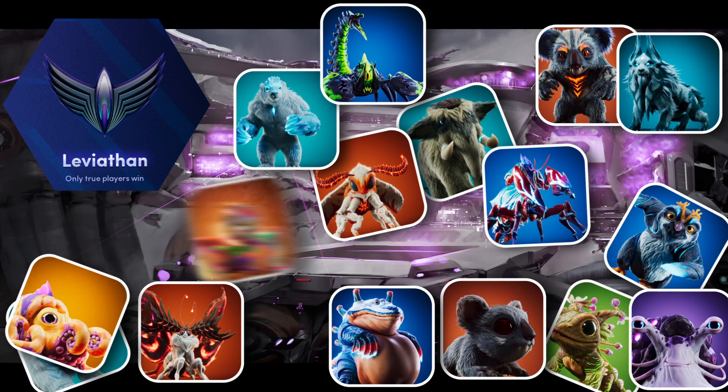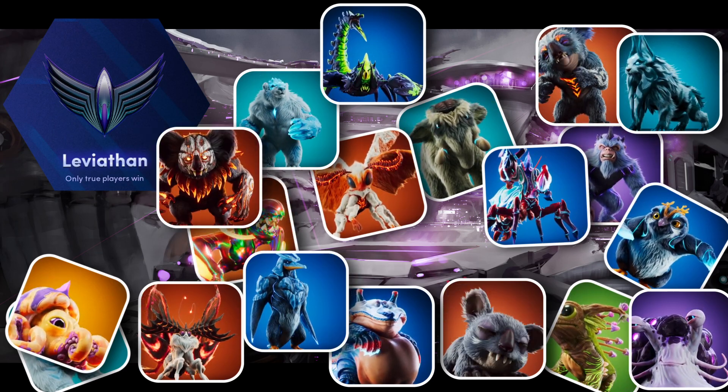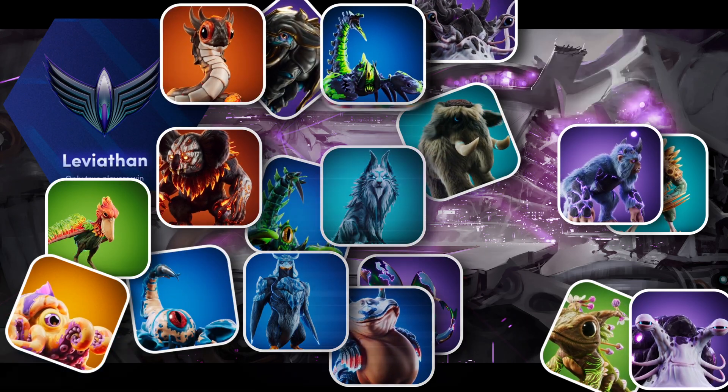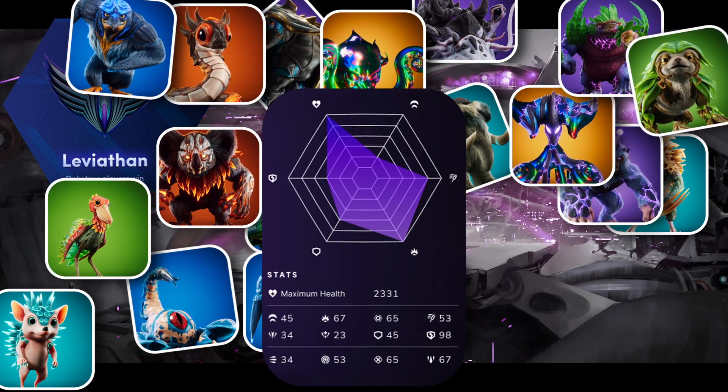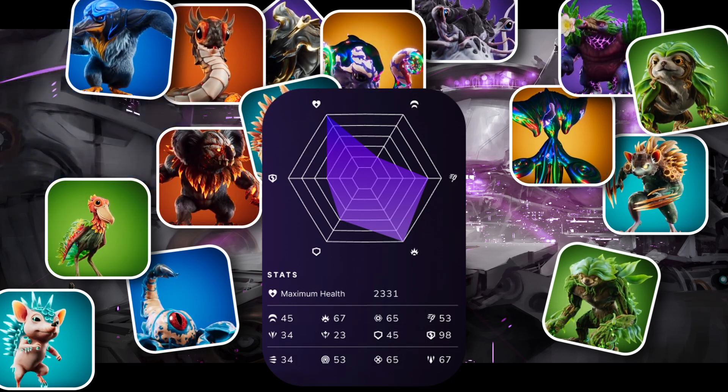Leviathan is the ultimate place where only the true players will win. In Leviathan, rangers have to own every single Illuvial to integrate it into their deck. Illuvials have levels and stats generated randomly upon capture in the overworld — it's this kind of information that you need to carefully examine.